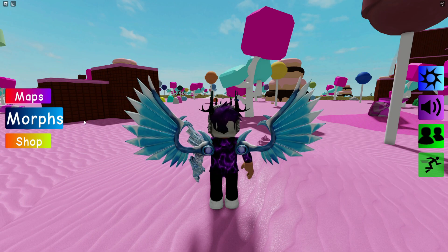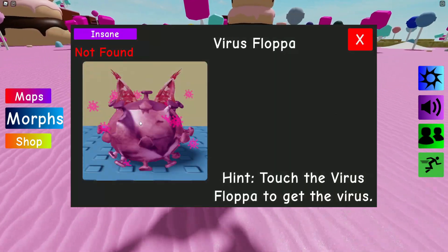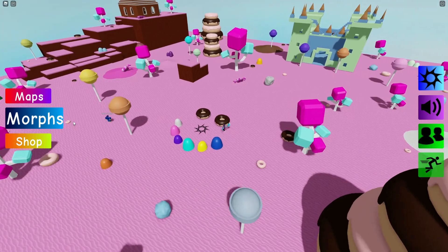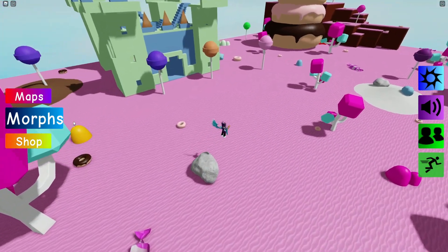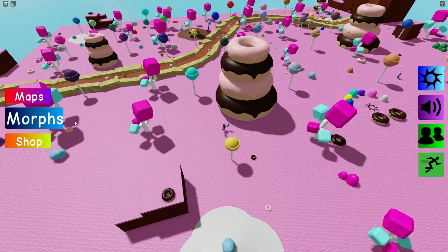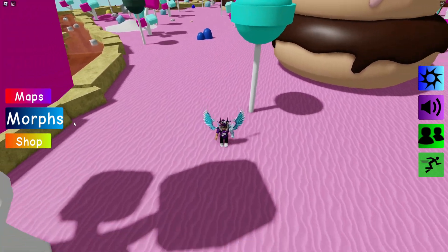There's also the Virus Flopper. For this one, you need to touch the virus flopper to get the virus — just look out for someone who has that flopper equipped and touch them. I did show this earlier in the video about the desert map with the infected one.